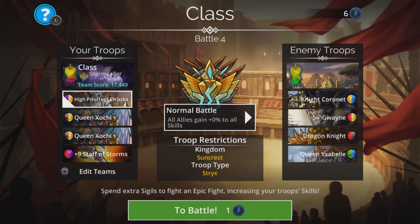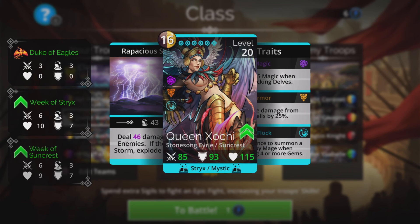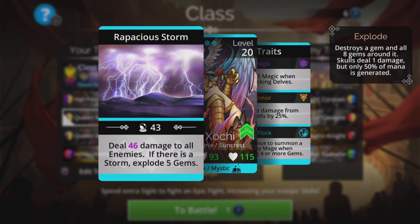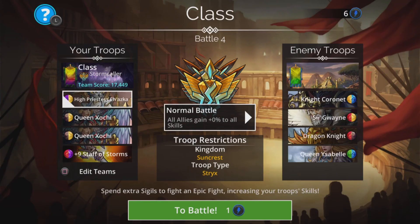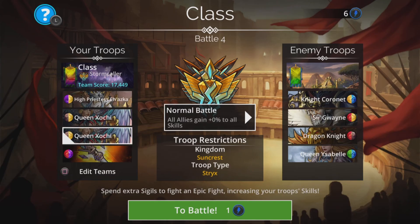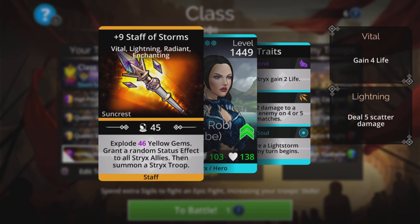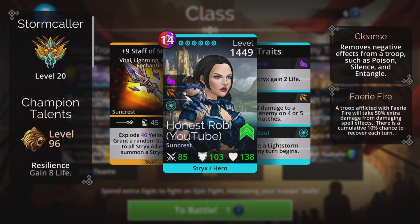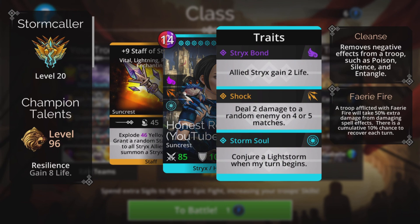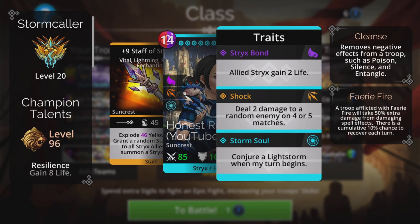She'll start off in first place, but we'll move her down the order as the battles get harder. Queen Xochie is in second and third place. She deals damage to all enemies and if there's a storm, explodes five gems. There will be a storm because of our High Priest Cherazka, so we are guaranteed to be exploding those gems, doing damage and collecting mana for the team at the same time. The weapon I'm going to use is the Staff of Storms. It explodes yellow gems, grants a random status effect to all Strix allies — which is the three troops above — and summons a Strix troop just in case we lose anybody. We've also got a backup Light Storm, so even if we lose High Priest Cherazka we'll still be getting that Light Storm.